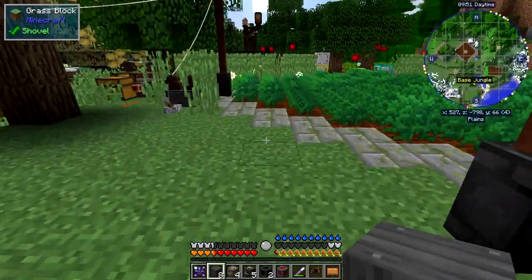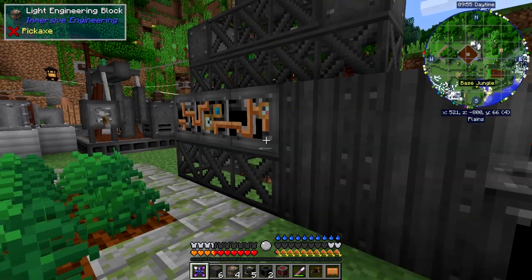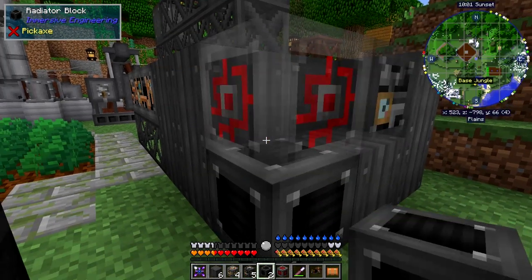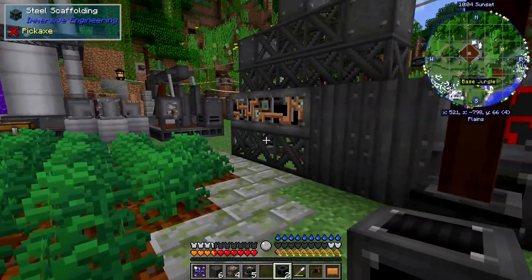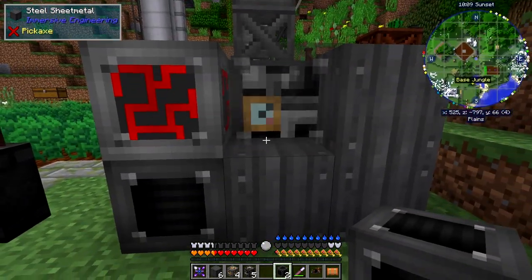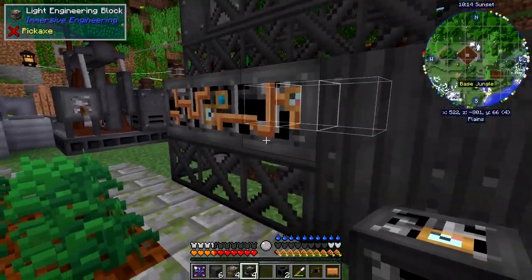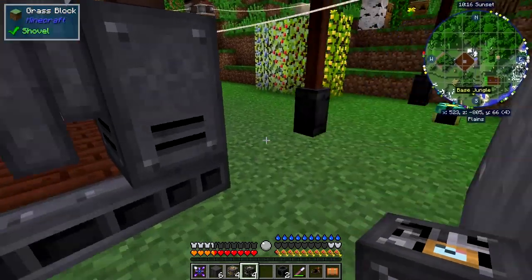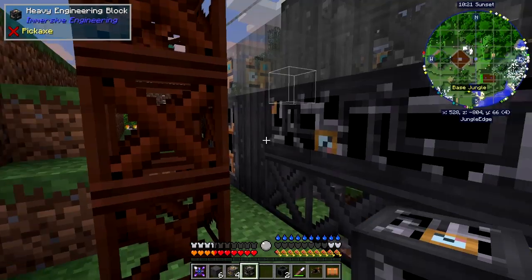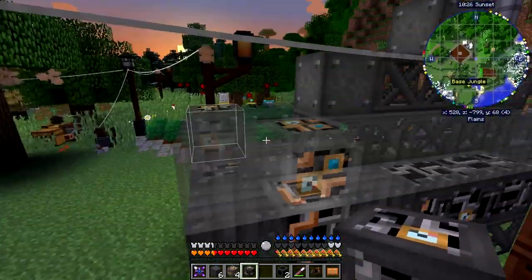I can see sheet metal here and here, and two around the other side. Next thing is the light engineering blocks - let's put that one down here. Oh, that's a heavy engineering block - let's put that one down here. I've got the feeling these two are also heavy engineering blocks - no, they're fine. All right, so we've done that level, let's move up to the top level now.